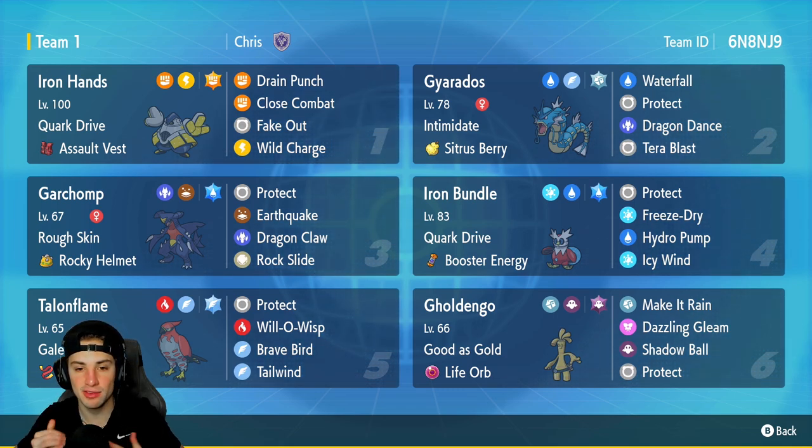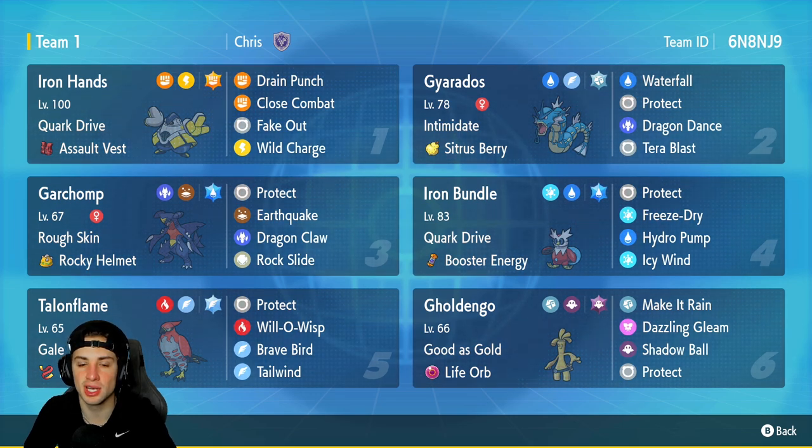We're rocking out with Gyarados and Garchomp. I haven't used them a lot in Series 2, but still definitely very strong. We got Iron Hands for our first Pokemon for today's team preview — Drain Punch, Close Combat, Fake Out, and Wild Charge, alongside the Assault Vest to make it bulkier on the Special Defense side. Quark Drive is its ability.